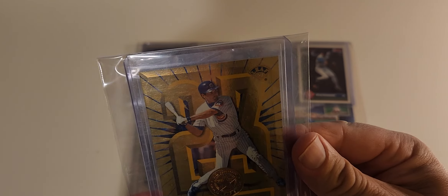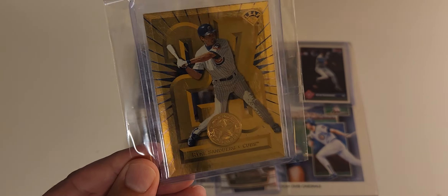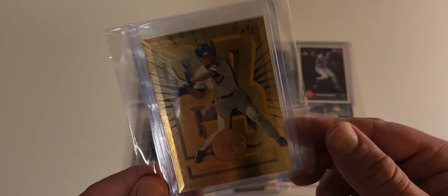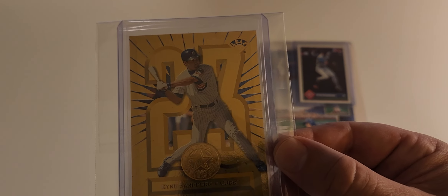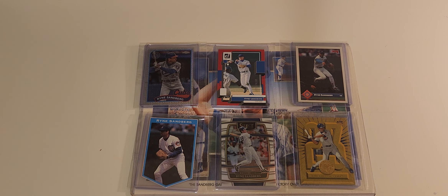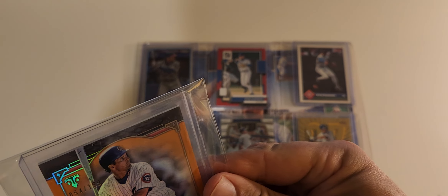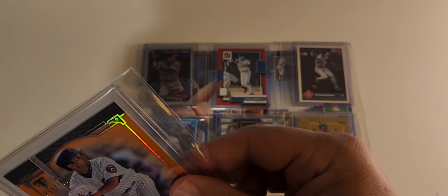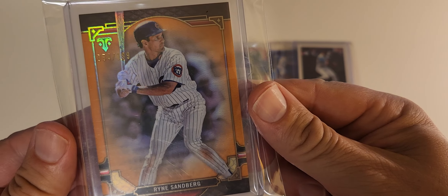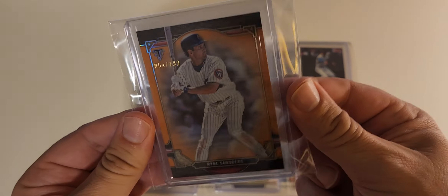Next card — we start getting into a little better stuff. This was out of 2,500. I wasn't planning on buying this card, I just randomly came across it. I did a best offer and got it at a pretty good price — I was kind of smitten with the design and the gold. Then this next one is my second favorite card — it's a Top something, out of 199. I just love the orange and the reflective quality on it. I saw this card and I had to buy it — got a couple bucks off with best offer.